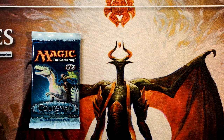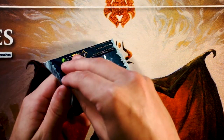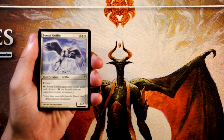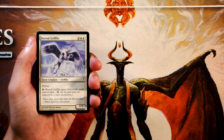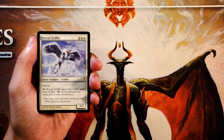I know the last pack we had, we actually pulled something like a Counterbalance, which was just sweet. We're going to do our best to do this as if it is a draft scenario. I'll say I didn't draft during this set, so I don't necessarily know what the best cards are, but I do know some of the mechanics like Snow Creatures and Snowlands.